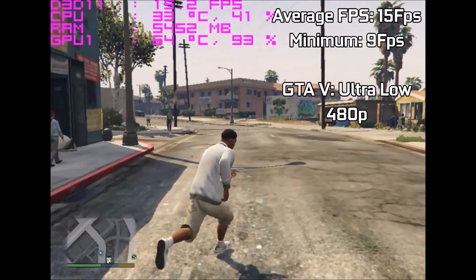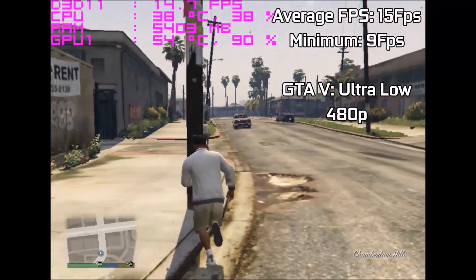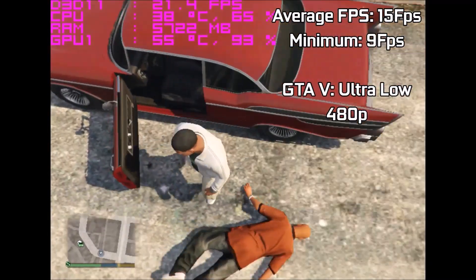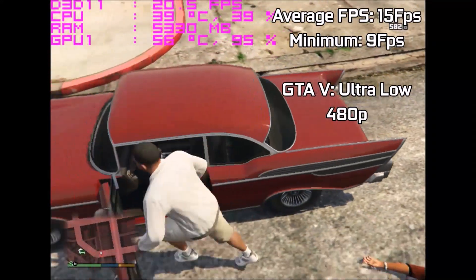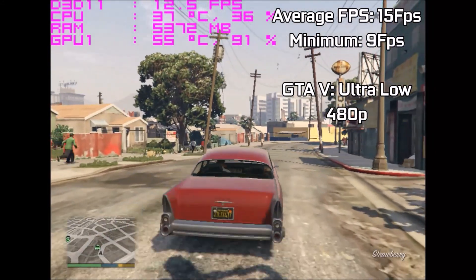The first game is GTA 5 running at 480p on the lowest settings, and realistically we're only getting 15fps at most times. At least it ran, and with a bit of tweaking and removing shadows you may be able to get a little bit more FPS. Anything above 24fps should be considered playable with this card, because even at the time of its release it wasn't too powerful — and as time has progressed, it hasn't been treated too kindly.